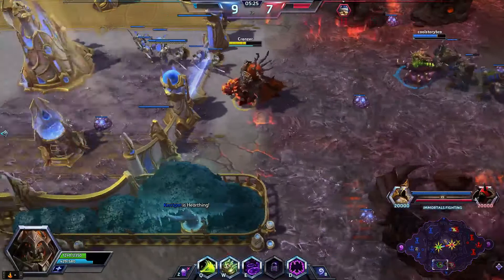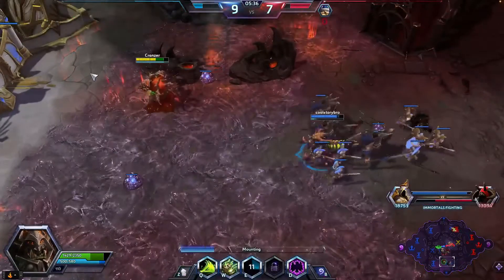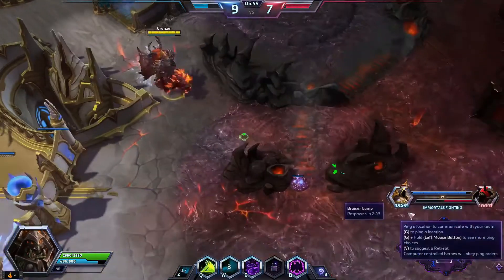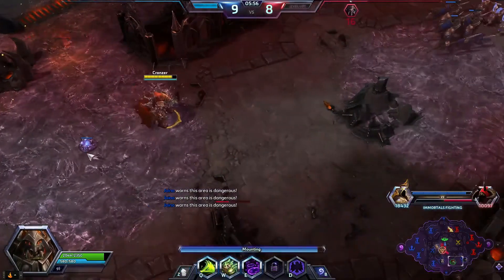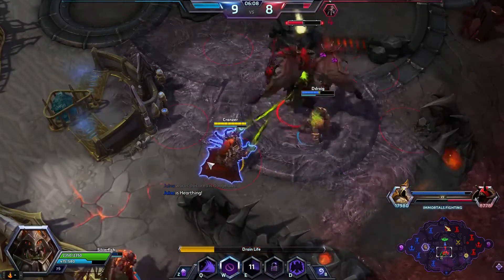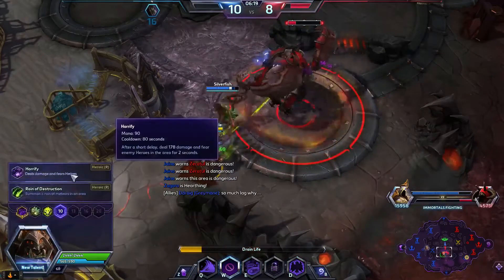We're gonna go ahead and heal at the fountain. Now, I tried out both the level ten ults, and I kind of prefer the ult that gives me the fear right now. The other one — Rain of Fire — it's got such a big area of activation to it, and that implies a lot of random damage. Horrify is what we'll be doing. This hero is totally solid.